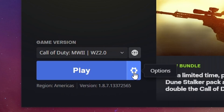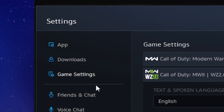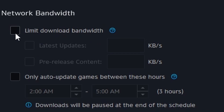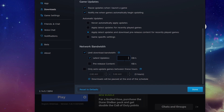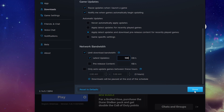What you're going to do is go back into the Options, select the Game Settings, and go back to Downloads. Once you scroll back down to the Limit Bandwidth section, you're going to enable that once again, click the Latest Updates tab, and just like before, we're going to enter 500 kilobits per second into the limit. Then click Done.